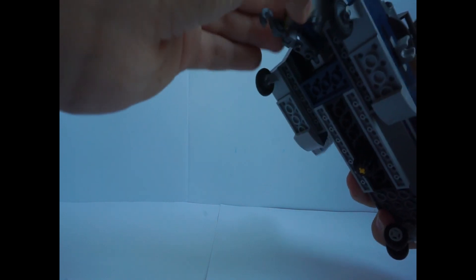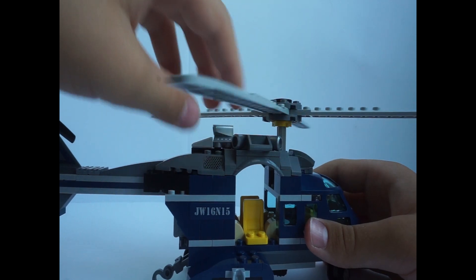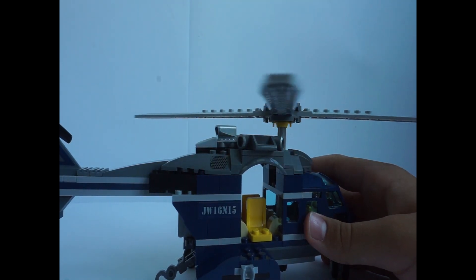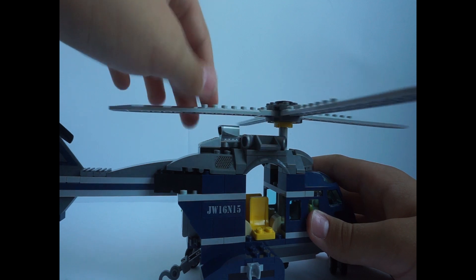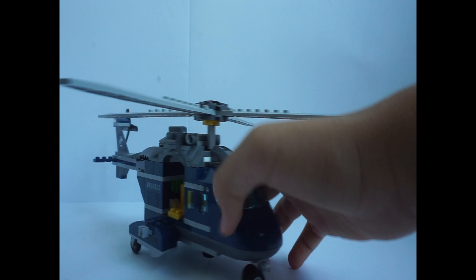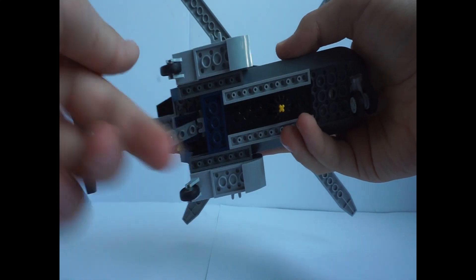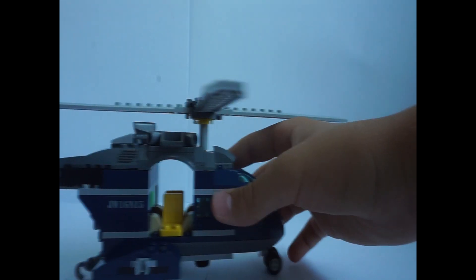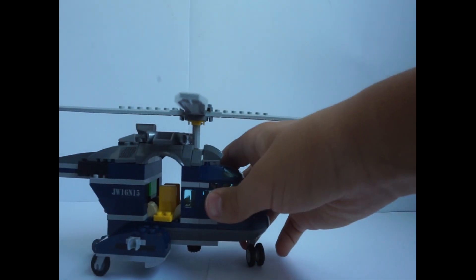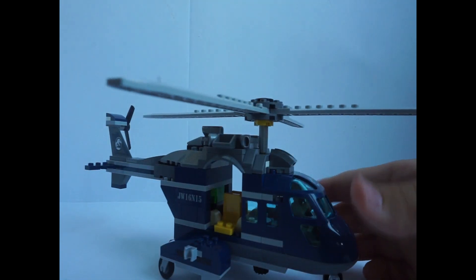Looking more at the helicopter, you can see there are a lot of engine-type parts. I really enjoyed building that — it was kind of easy and fast. I really like the details for this kind of amount of space — it shows a lot of good play features. At the bottom there are landing wheels, which aren't something incredible, but they're there.